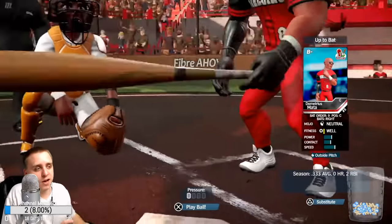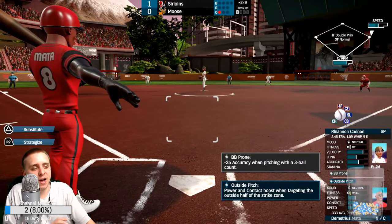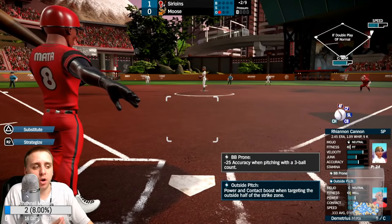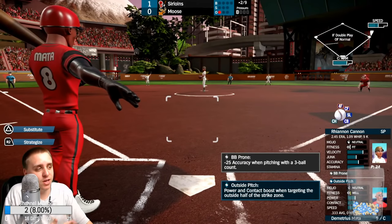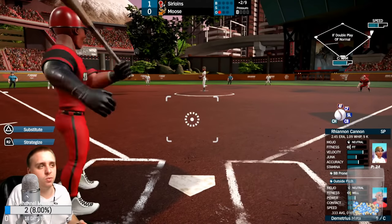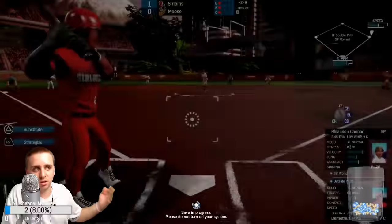The controls are very tight and responsive — that's been a main thing in this game from the very beginning. Riannon Cannon — one of the best names for a pitcher in this game — has base on ball prone, so she loses 25 accuracy when pitching with a three-ball count. If you can get there, you know you have a good chance of drawing a walk. Then I have Demetrius Mata — Outside Pitch — power and contact boost when targeting the outside half of the strike zone. That's been my favorite trait because you can just sit out there and go for it if the pitch goes out there.